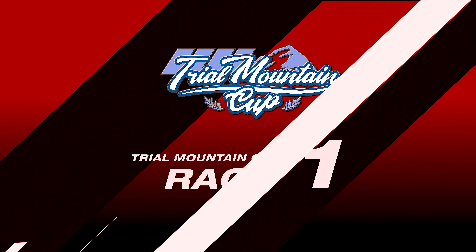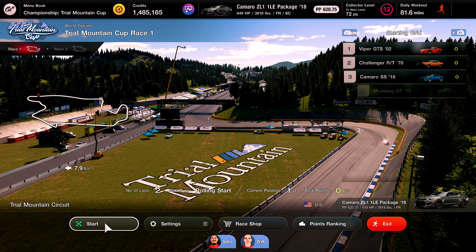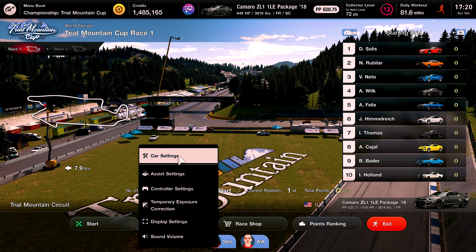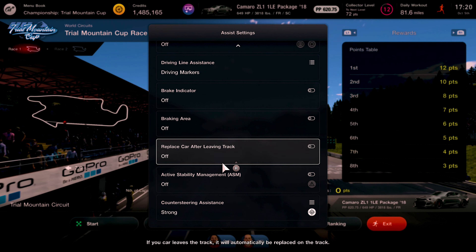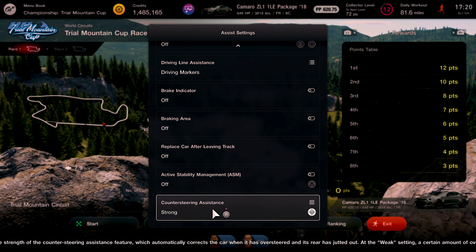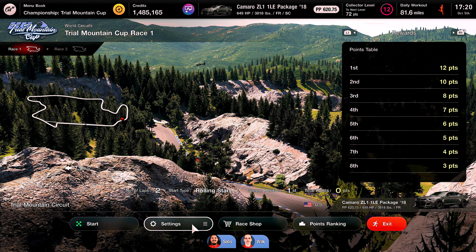Trail Mountain Cup, Trail Mountain Race 1, number of laps — two. Let's go. I want to make sure the assistant settings — is that expert? Those road signs, those turn markers, I really would like to turn those off. I think we're good to go here.